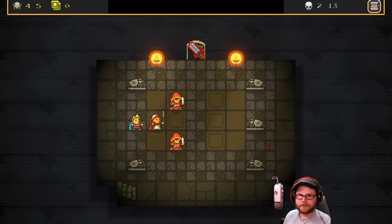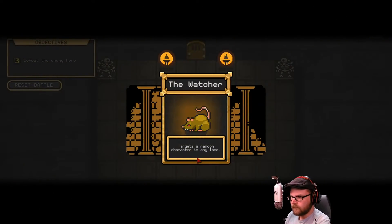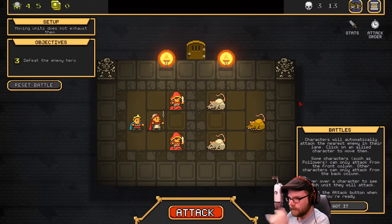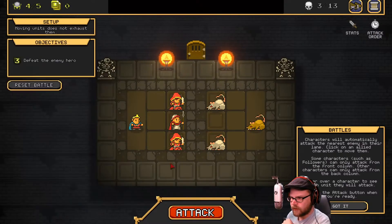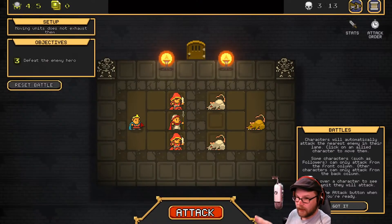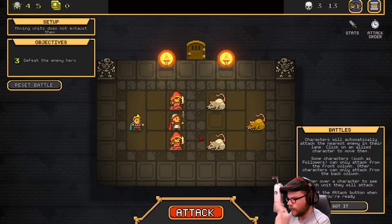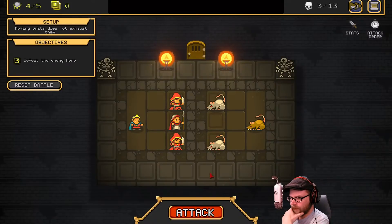Hey, Murgrim. Alright, what do we do? Fight! Okay, we're fighting the rat. Defeat enemy hero. Characters will automatically attack the nearest enemy in their lane. Click on ally character to move them. Do we want him up front? Yeah, you're fine. Some characters such as followers can only attack from the front column. Other characters can only attack from the back column. You're a human hero. I'll attack — just go pop. Hover over your character to see which units they will attack. Attack when you're ready. Let's do it.